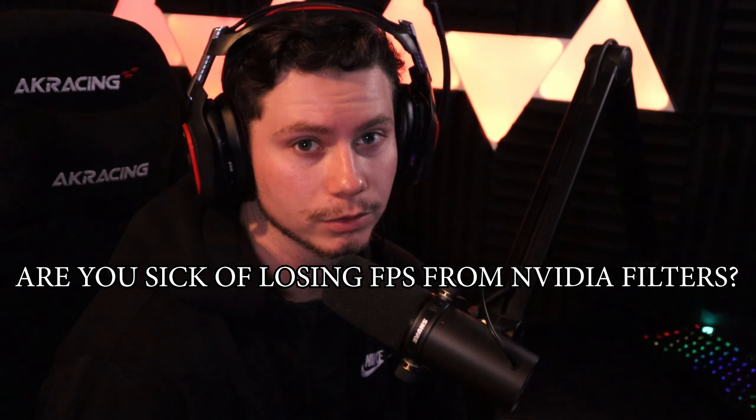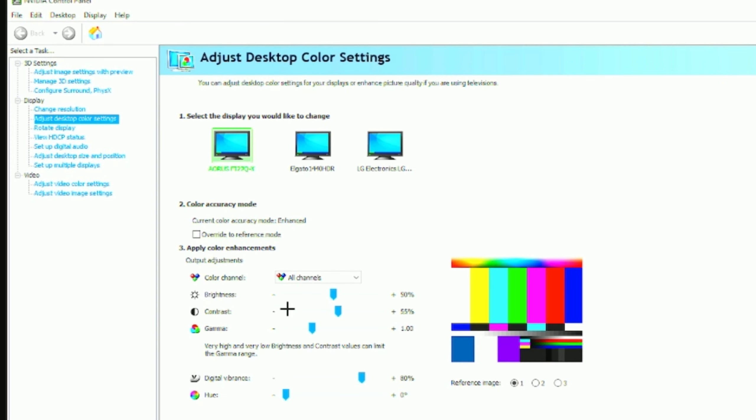Are you sick of losing FPS because of video filters? What's up YouTube, I'm back with another video. Today I'm going to show you all the control panel settings. I've seen comments of people saying there goes my PC because of the Nvidia filters taking so much FPS. These control panel settings don't affect your FPS and they can get pretty close to Nvidia filters. Right-click on your desktop, click on NVIDIA Control Panel, and go to Adjust Desktop Color Settings.